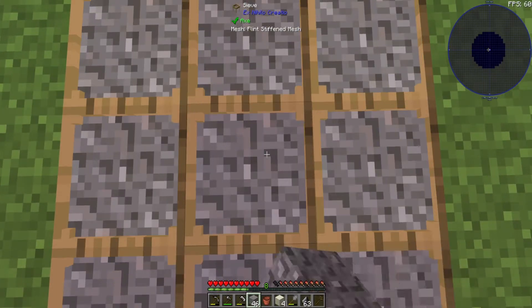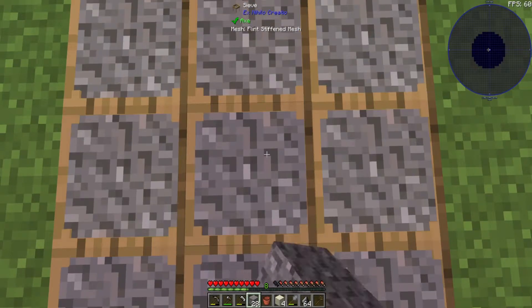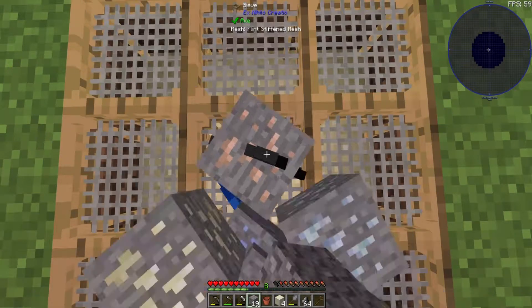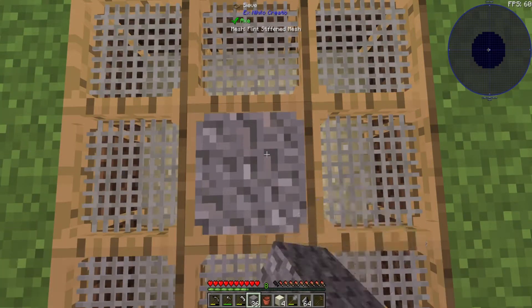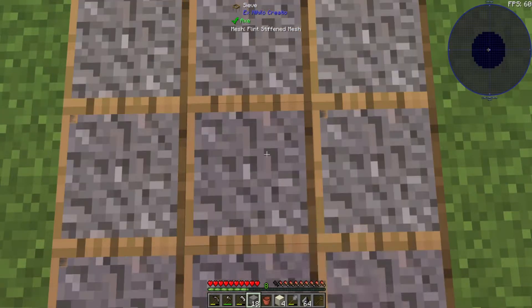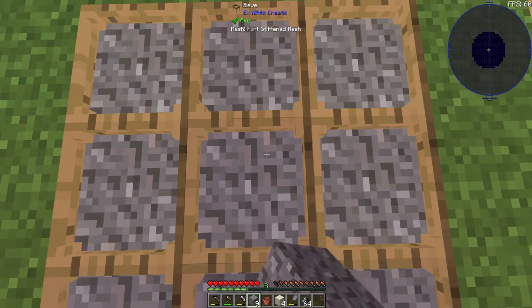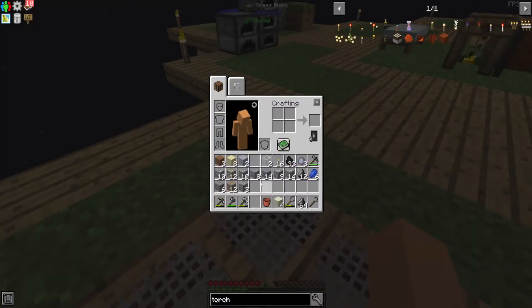If you just do it in the string mesh, you're going to just get flint back, and you don't want flint anymore — we already have flint. But we want this metal, specifically we want iron. And ironically enough, all of the metals have the same percentage chance — I think it's like 10%. So that means you're going to get just as much iridium as you're going to get aluminum, tin, copper, iron. So it's actually kind of obnoxious because you're going to use so much more iron and copper.